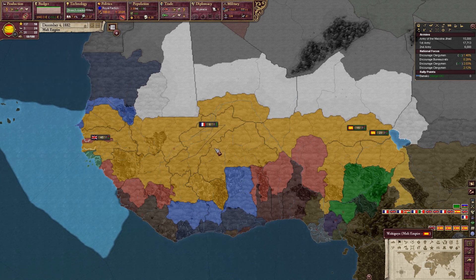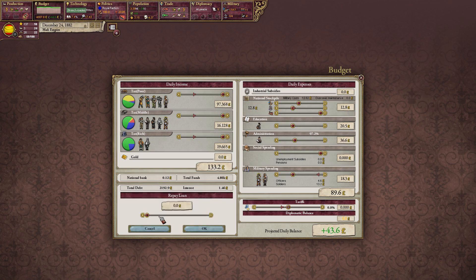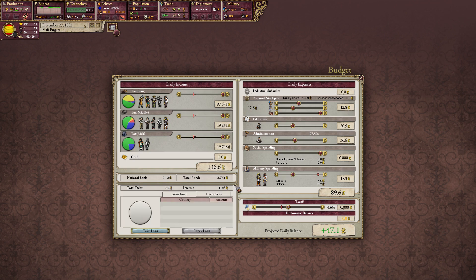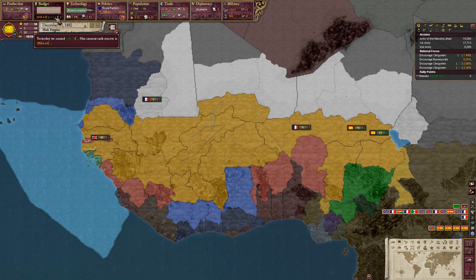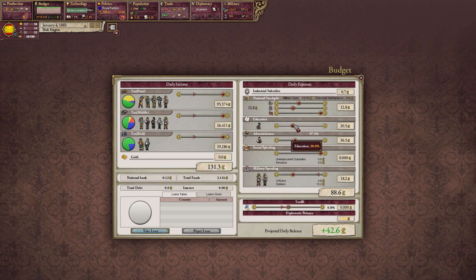We have dropped to 11th place, though not too big a deal. I can probably afford to reduce tariffs as well, since that will be hurting my factory's ability to get its goods. We're not paying subsidies anymore. We'll repay some more loans. I think we can afford to increase education spending again, at least a bit — even more actually. We'll go up to 60 on education and 50 on admin spending.